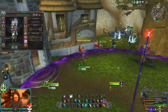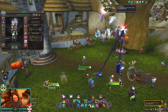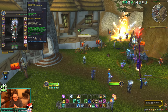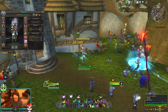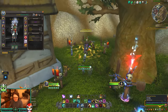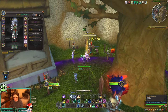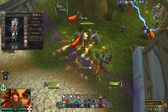Next up is Windwalker. The two-set is: Tiger Palm increases the damage of your next melee ability by 5 percent. If I whack this guy with Tiger Palm I get a buff called Tiger Strikes — the damage of your next melee ability is increased by 5 percent. For the four-set, your other melee abilities increase the damage of your next Tiger Palm by 25 percent, stacking up to six times, with Tiger Palm's damage dealt to nearby enemies reduced beyond five targets. I want to test if Blackout Kick does multiple stacks — Blackout Kick gives me only one stack. Fist of Fury gives me a second stack, and Rising Sun Kick gives a third stack.